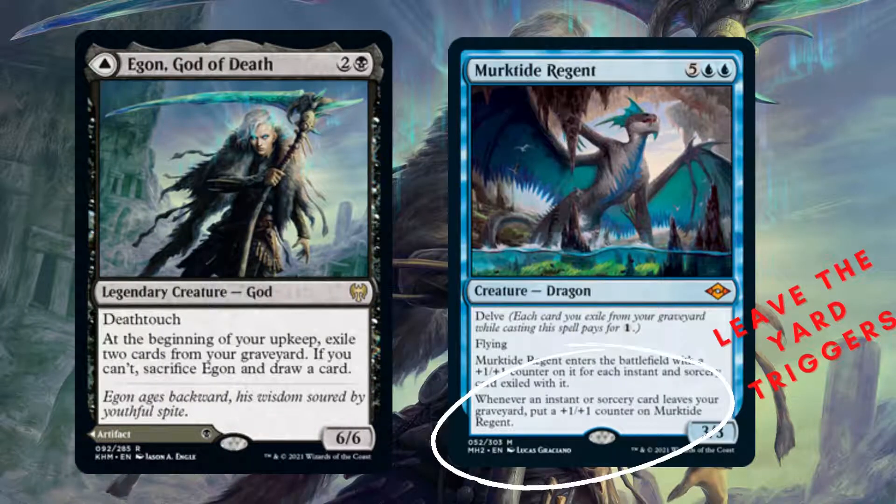Second, Egon can fuel Murktide Regent's pumped-up ability by exiling an instant or sorcery from your graveyard at the beginning of your upkeep. Murktide Regent's ability allows you to put a +1/+1 counter on a minimum of a flying 3/3 dragon.